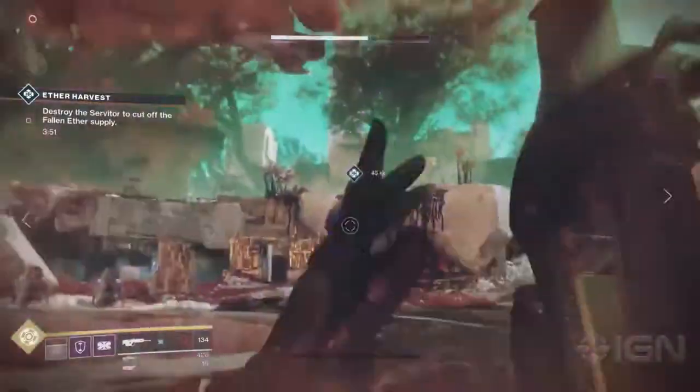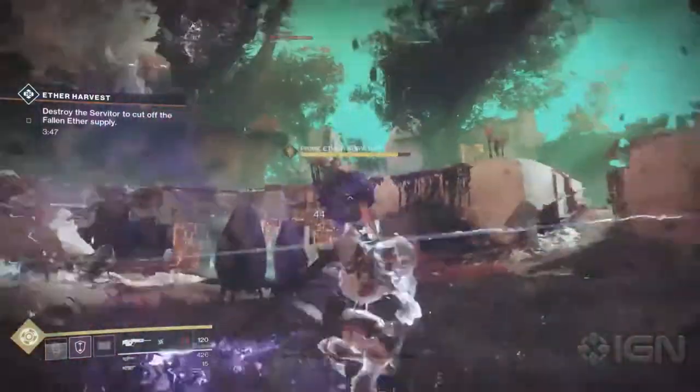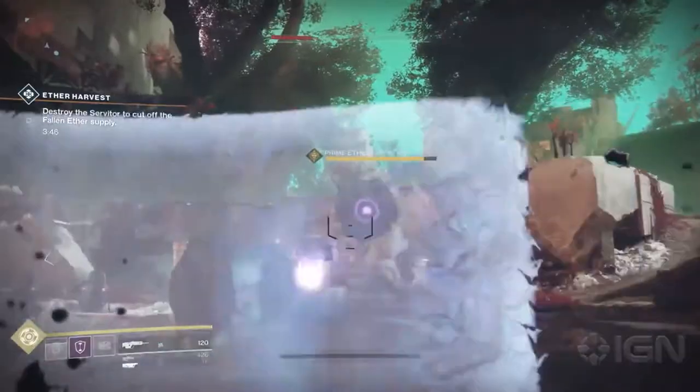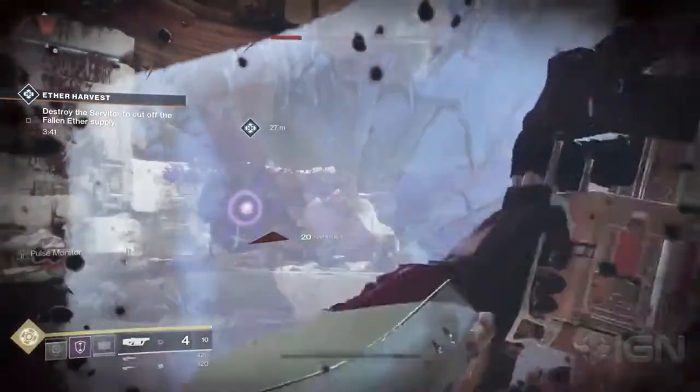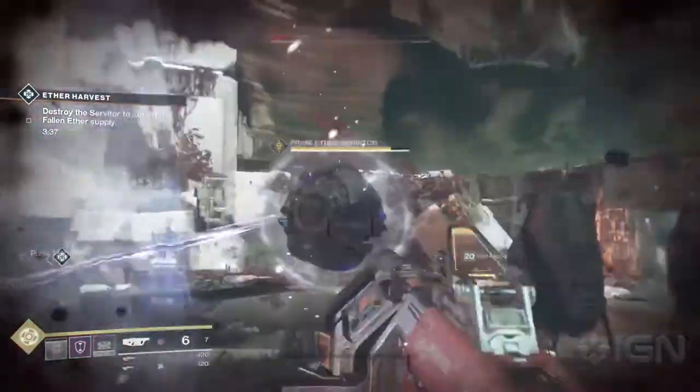Cayde-6 will be selling these treasure maps that will always be related to the featured area. There are also a whole bunch of secret bosses you can discover and that are triggerable in the Flash Point area, and most of them are related to public events and their heroic versions.